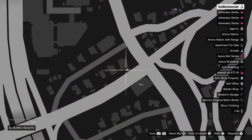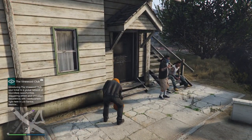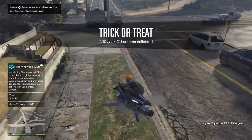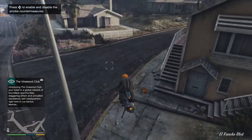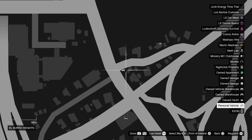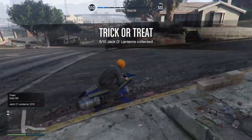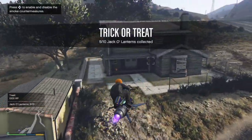This one is located just here. We've got some snacks. So far we've got two tricks and two treats. The next one is right here on the corner. Walk up, press right on your d-pad — and a thousand RP, that is a treat. We'll take that one as well.